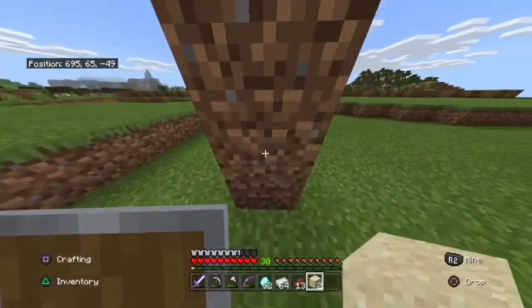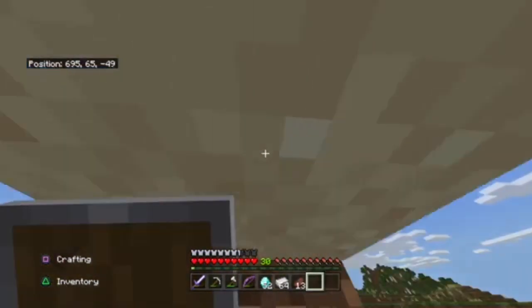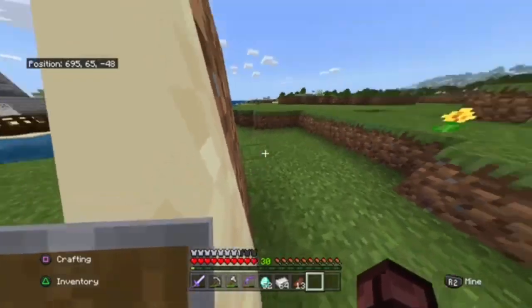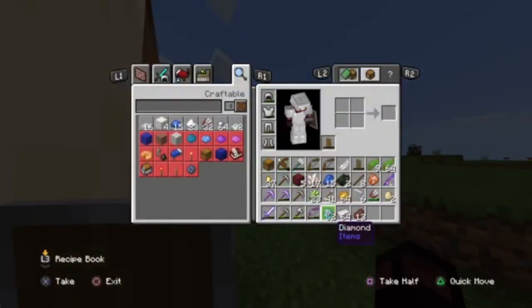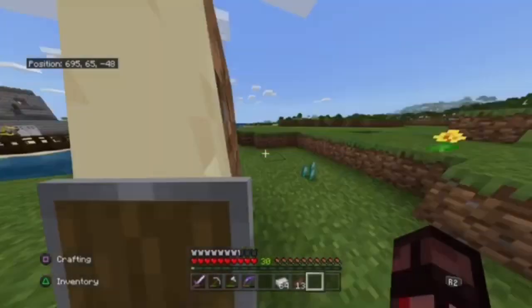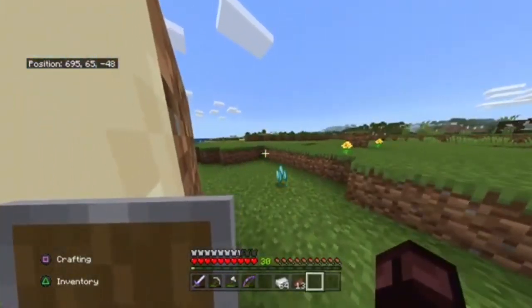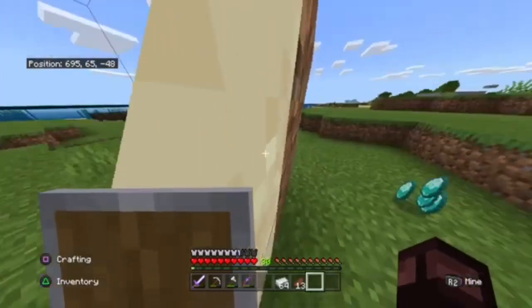What you want to do is stand in the middle and place two sand. You should start suffocating, so move a little out and then drop the item you want to duplicate and sit in there for seven to ten seconds. Once you do that, you want to close your application — I'm going to do it right now.